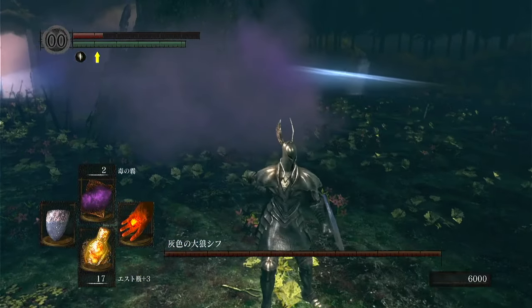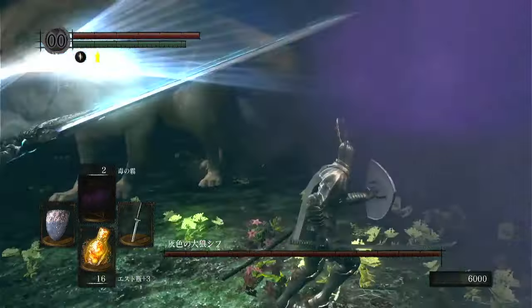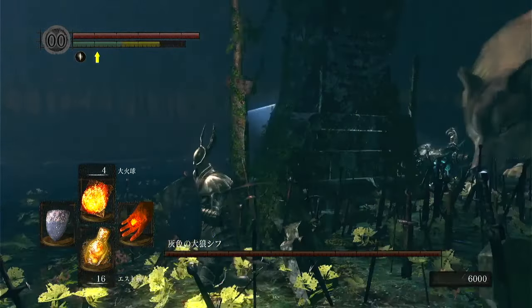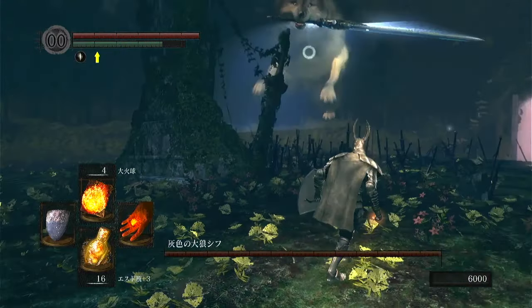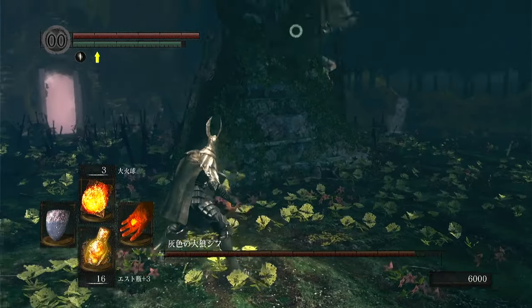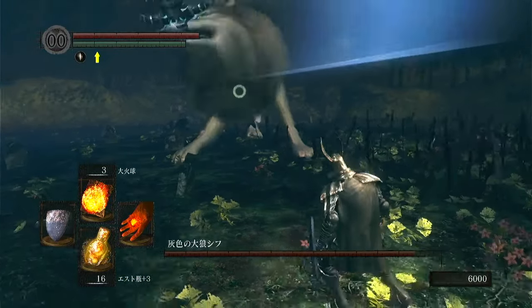We'll do the Poison Cloud, see if that takes — doesn't look like it. The Pyromancies I have chosen for this fight are not very good. I didn't come here thinking I was going to fight the boss, but I went in anyway. I only have one attack Pyromancy: this big fireball. So we'll use these up and then do melee for the rest of the fight.